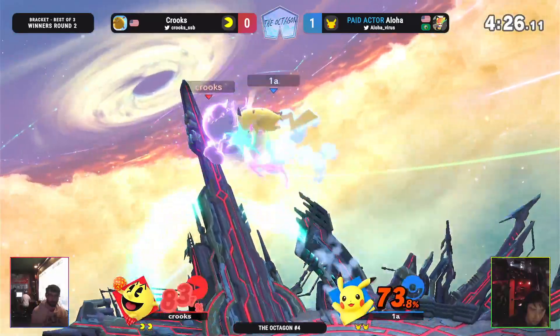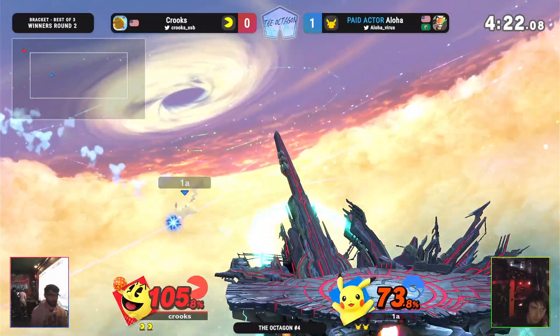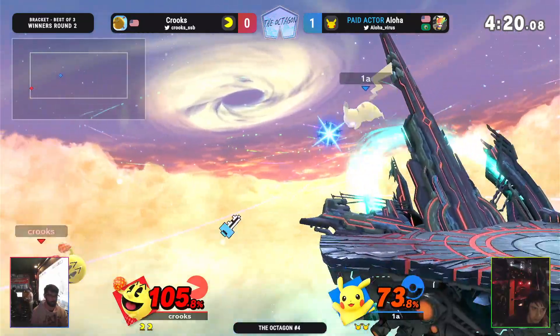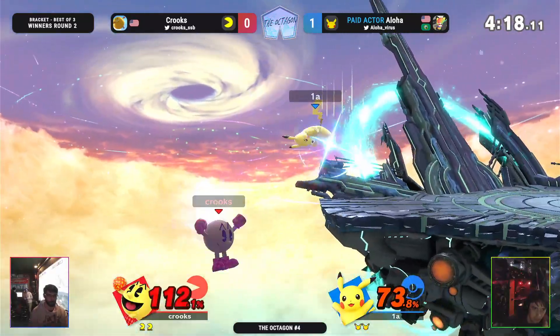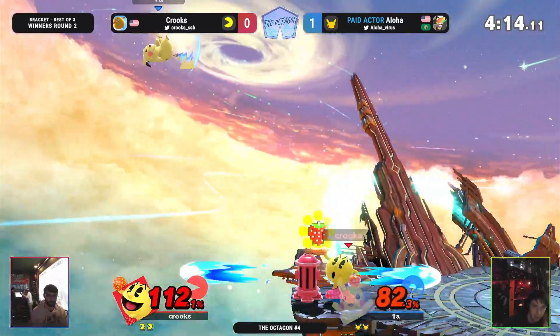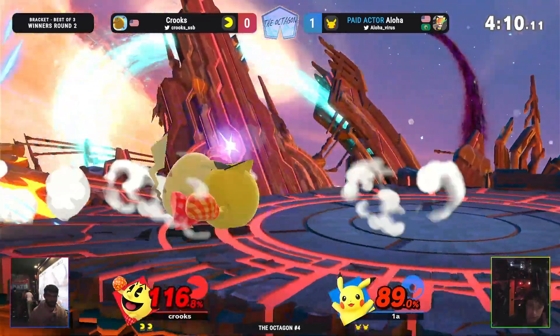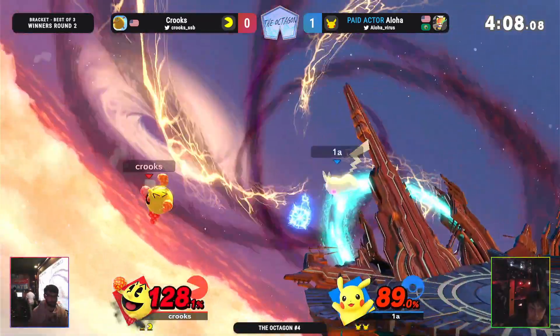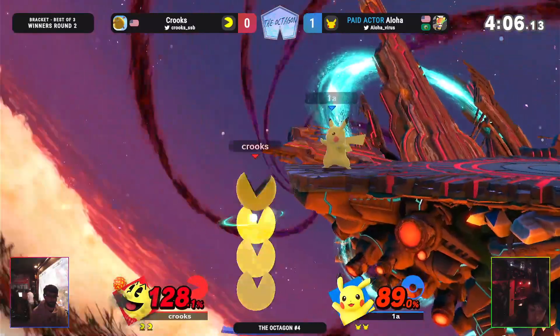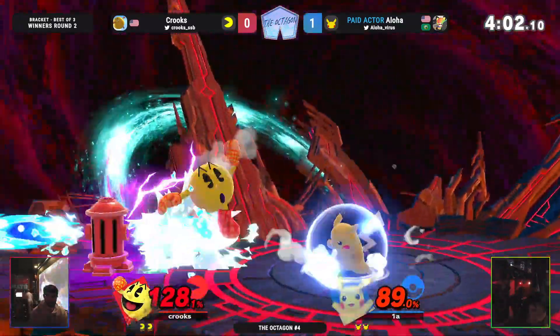I thought we had the upset of the century for a second — Hope's 10 said 2-0 for Gyromite, but actually it was the other way around. Hope's 10 will be moving on to Winner's Quarters against the winner of Darkrandon and Maze. Alright, looking back it looks like things are pretty even — Crooks still a little bit behind.